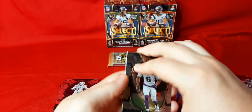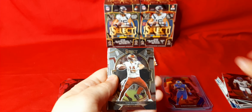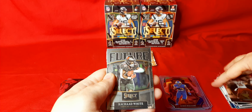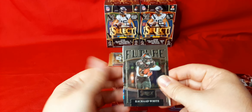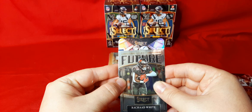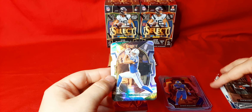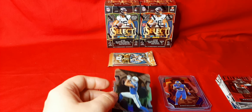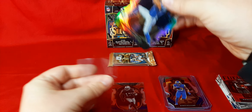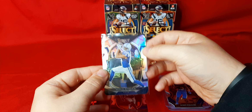We got two packs left. We got Scene — that dude's everywhere. We got Sam Howell. We got Rashad White. Three rookies so far, so that means this one's probably going to be a vet. This is the silver Michael Pittman Jr. Usually if you get three rookies in the front, you're probably going to get the vet on the die cut in the back. That's the silver.